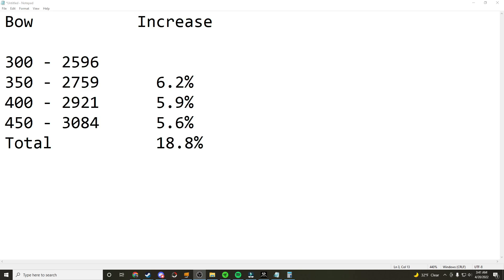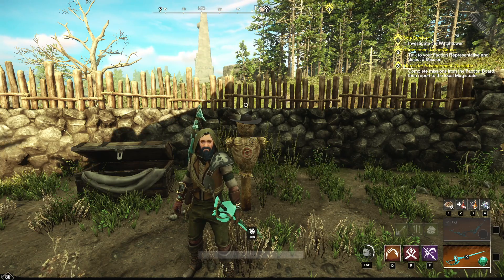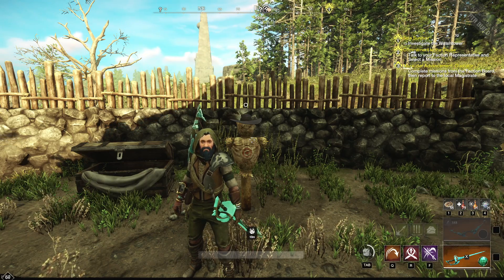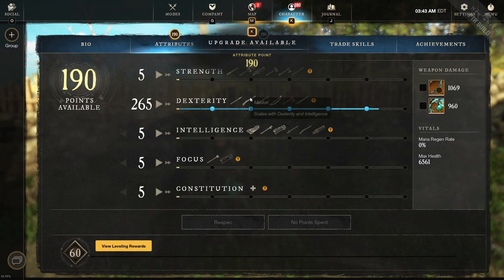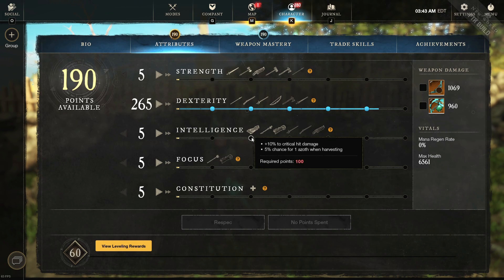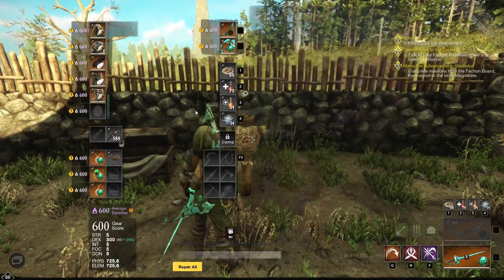Now we're going to test the rapier. We saw what a big DPS increase it is to put extra points on the bow. For the rapier, we're going to start at 300 dexterity, go up to 450, and then we're going to put those points into intelligence instead to see where we should best put our stats. It's pretty self-explanatory that you'd rather get passive points through the other side, but for testing we'll do both.